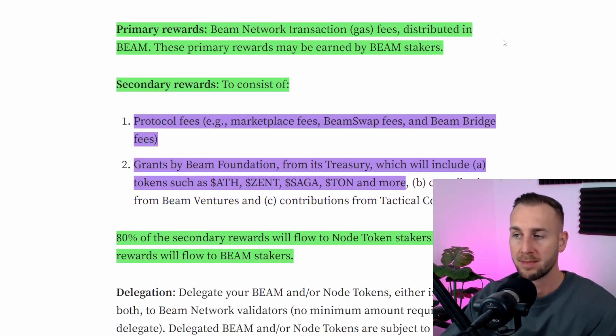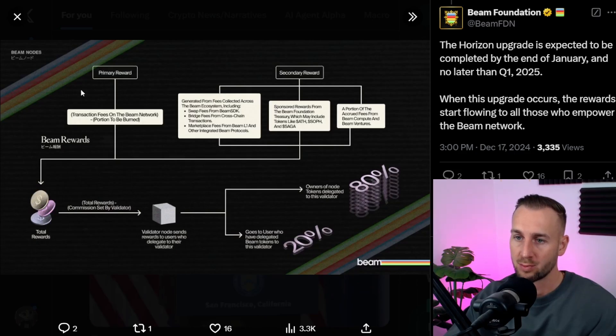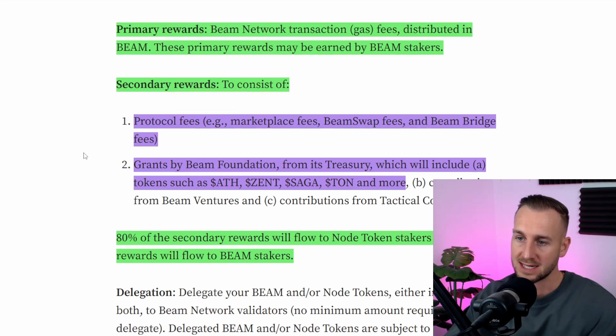What is the value accrual of running a BEAM node? Primary rewards are to do with the gas fee — gas being BEAM, and rewards paid out in BEAM token itself. These primary rewards will go to the BEAM stakers. Anyone who does a transaction on the mainnet will be paying fees in BEAM, going to validators and those staking BEAM. Then we have secondary rewards: protocol fees across BEAM marketplaces, BEAM swap fees, BEAM bridge fees, plus any grants by the BEAM foundation from its huge treasury — distributing tokens like ATH, ZENT, Saga, TON and more. 80% of the secondary rewards will flow to node token stakers and 20% to BEAM stakers.